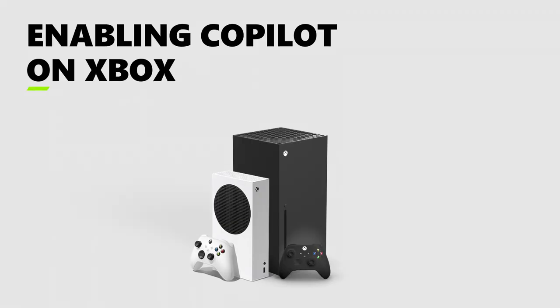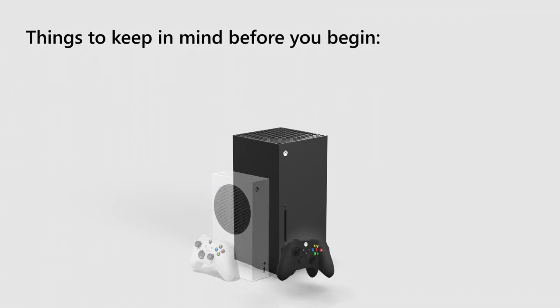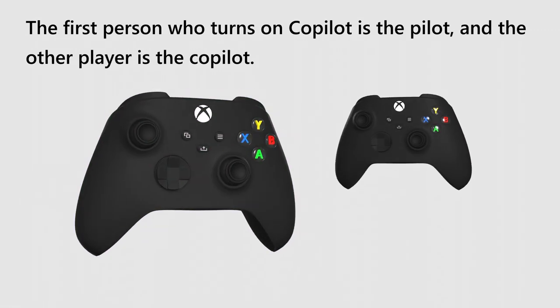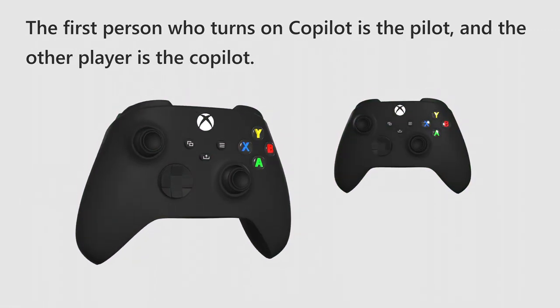Need to assist another player while playing together? Follow these steps to get started with CoPilot. Things to keep in mind before you begin: the first player who turns on CoPilot is the Pilot, and the other player is the CoPilot.